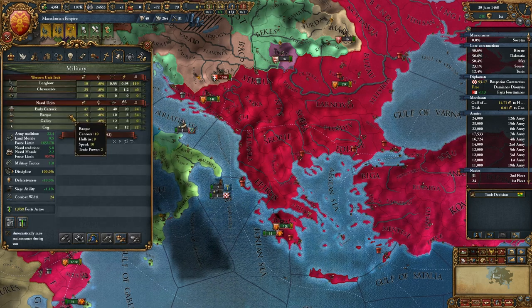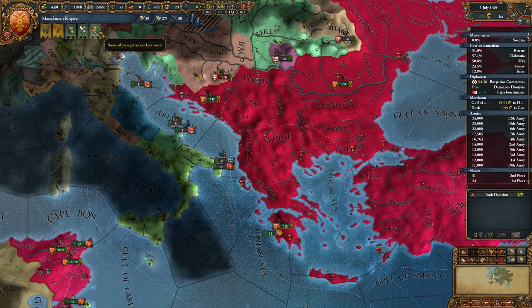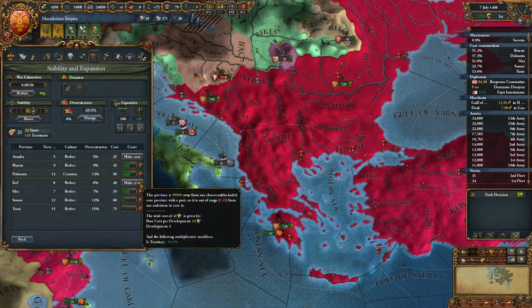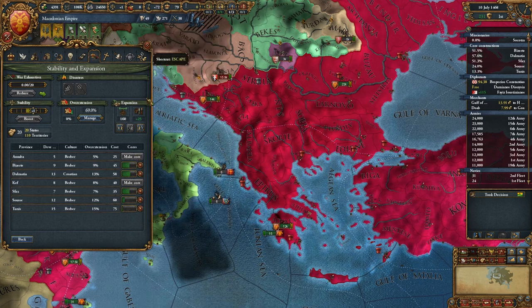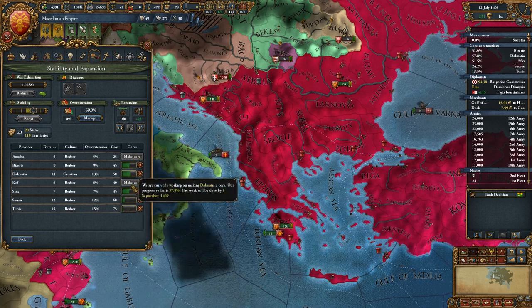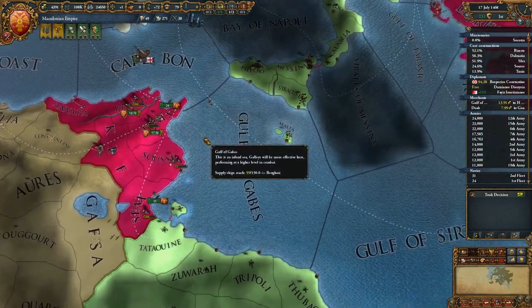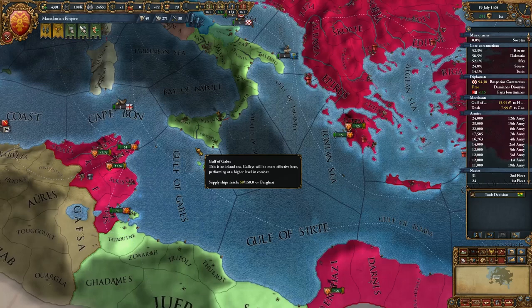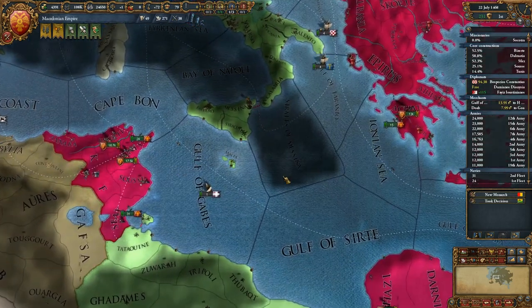Actually, let's go to longbow. And we still need to spend the admin power to get the cores built on these last few provinces here, to get rid of the overextension so we don't have revolts.